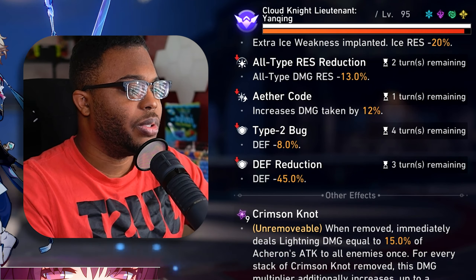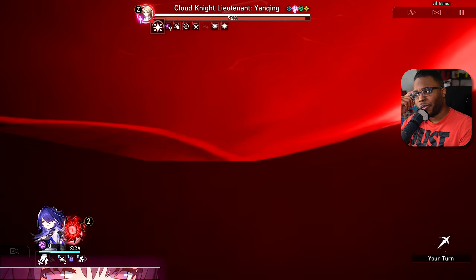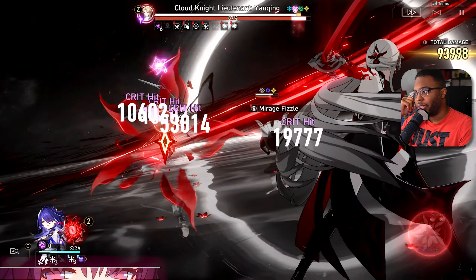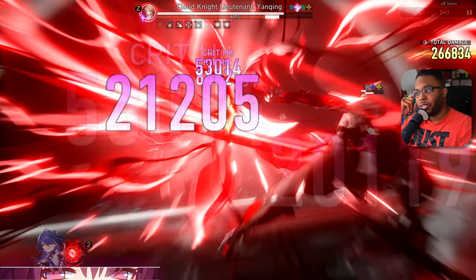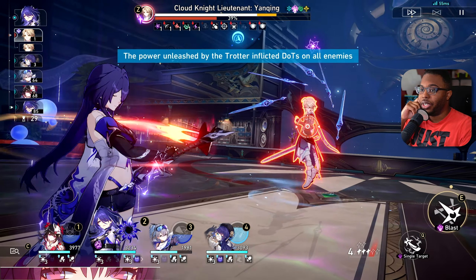We got ether code on him too, and then double defense, so he's still got the 50% defense reduction. I'm going to pop this. I don't think I hit one mil on him though — not without swords. Swords inflate numbers like crazy, but if I can get him lower than 50%, we'll be good.